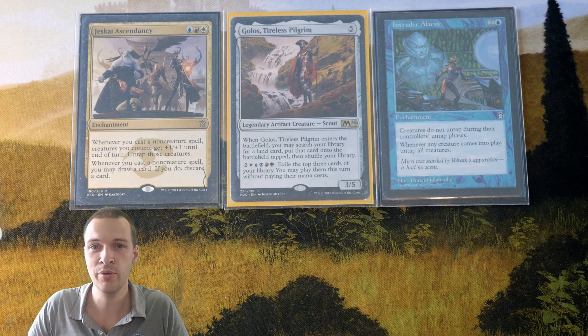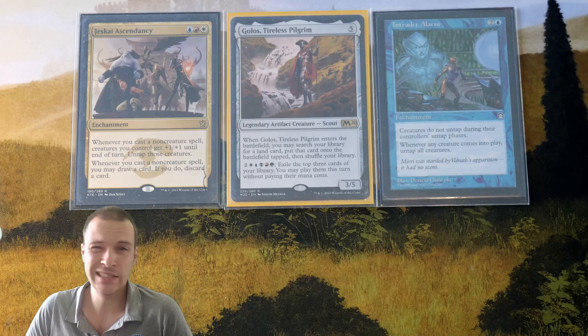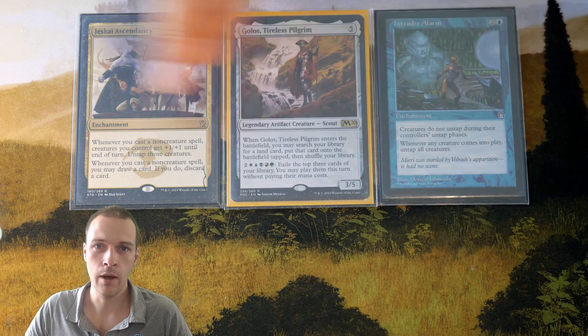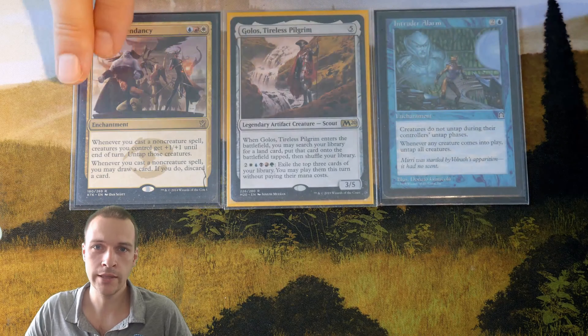However, here we have pretty much run into a design problem. Intruder Alarm triggers whenever a creature comes into play, while Jeskai Ascendancy triggers whenever you cast a non-creature spell. That means that category three will have two different piles — one pile will be creatures and the other pile will be non-creature spells.